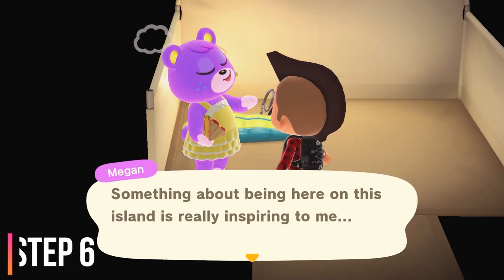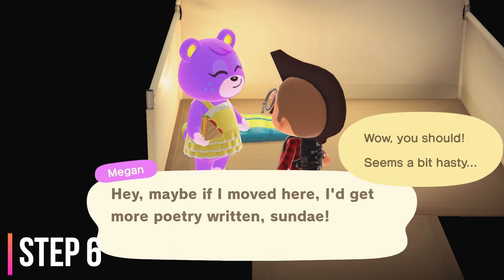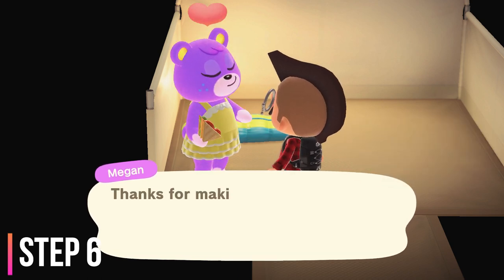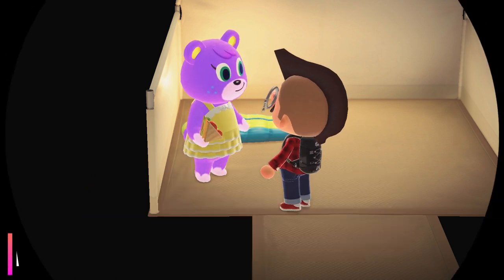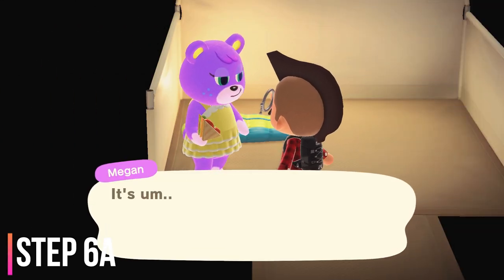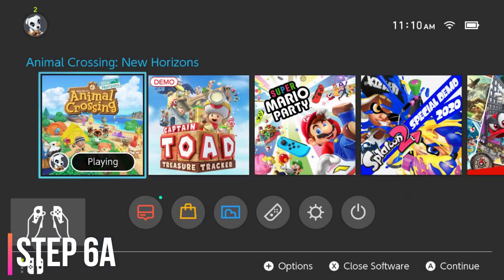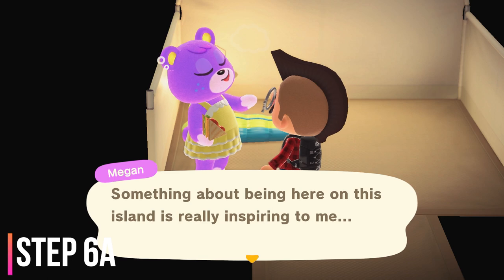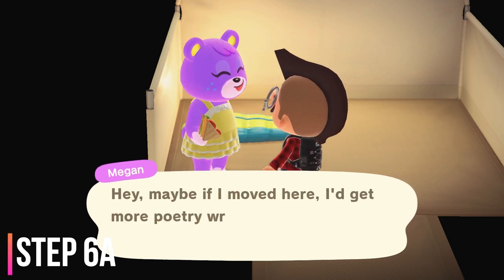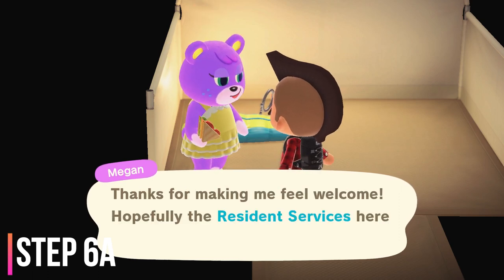Step number six is after you have relaunched the game, go back to the campsite visitor and go through the recruitment process. In your conversation, you will have to win a card game or two, and then you'll have the option to invite them to stay. Step six A is if in conversation they try to pick a villager to replace and you don't want that option, then simply close the game from the Switch's home screen and try the process again. You can go back to the villager, go through the recruitment process, and they should choose a different villager to replace. Repeat this process until they pick the villager that you want to get rid of.